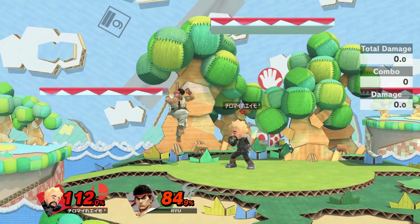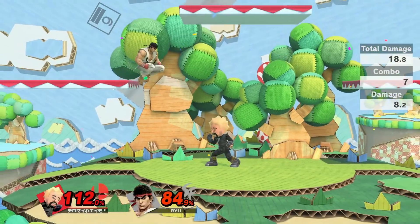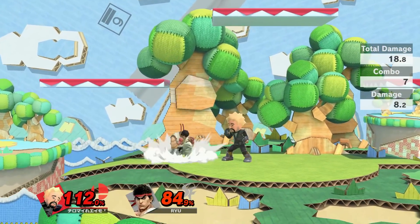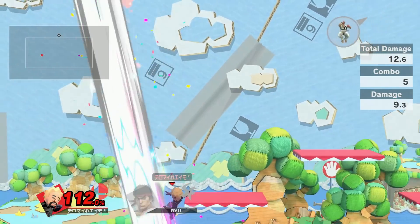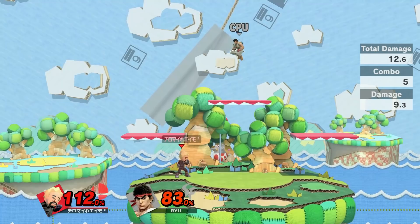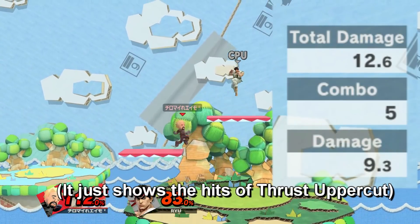But yeah, now it's time to put that to the test. I set up staling and hit Ryu in the right place to try to kill him. I jumped there, and yeah — look, because I jumped, I was able to get that kill on Ryu, and it was all true.